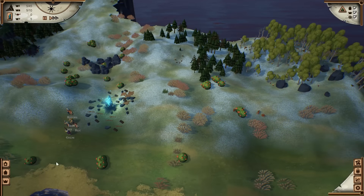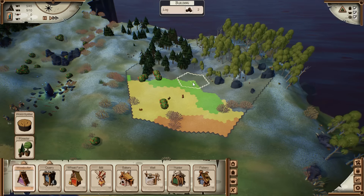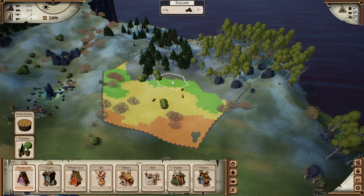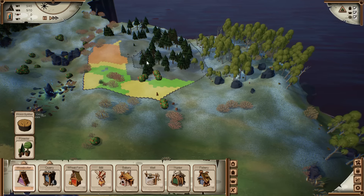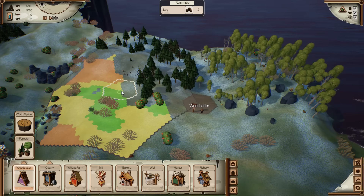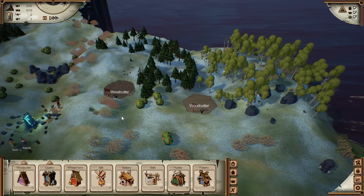Right now I'm going to get on and build some stuff. We're going for a woodcutter — let's bang one in. There's plenty of stuff over here, so let's have a woodcutter. I'm seriously thinking about having two woodcutters. I'm going to put a second woodcutter in because we're going to need loads of wood.